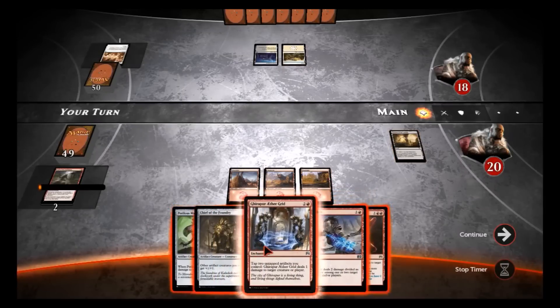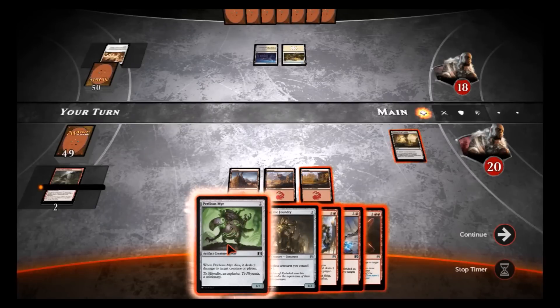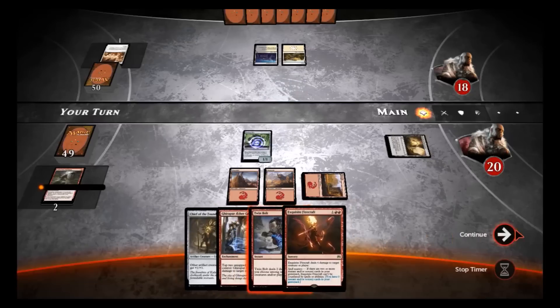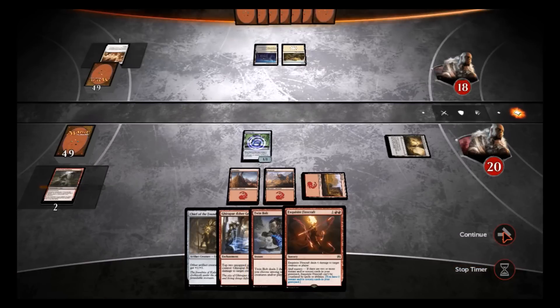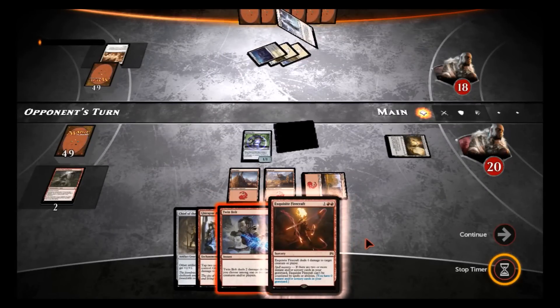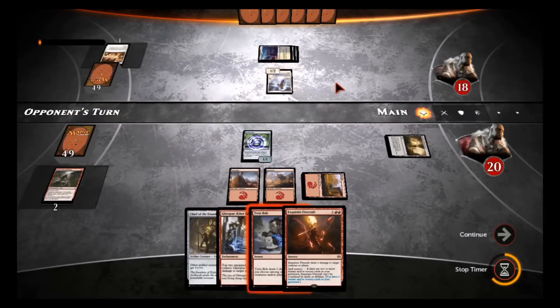We've got four mana here. I think we'll just put out another Perilous for now. This deck pretty much lives on the fast attack, so if I don't draw into any other good creatures we might not be looking too good here. Yeah, he's got something — what is he gonna search for?